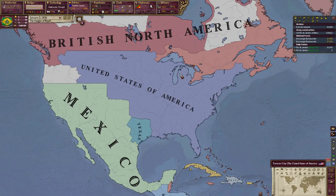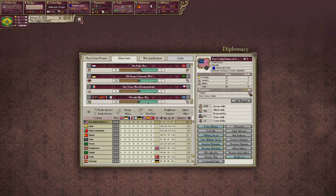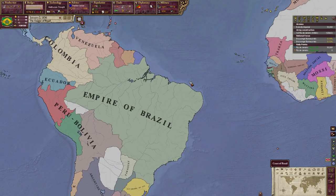The United States doesn't even control all of its modern borders yet in 1836, and they have 4.14 million adult males — so for almost every one Brazilian male, the Americans have four. Population is a seriously big deal in this game.